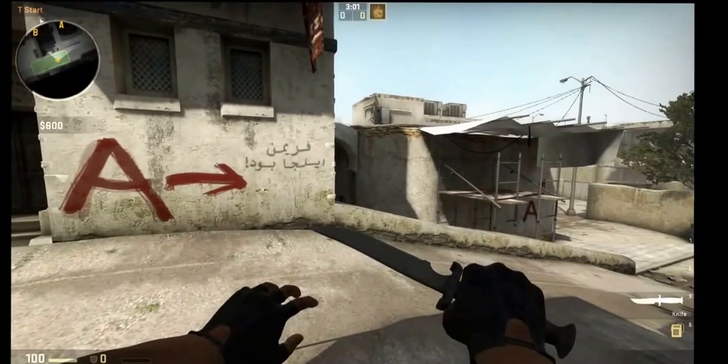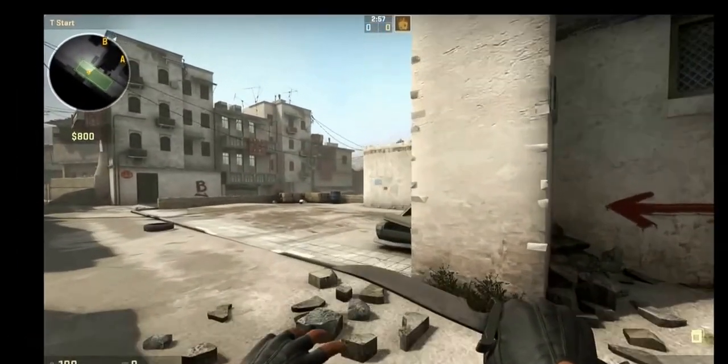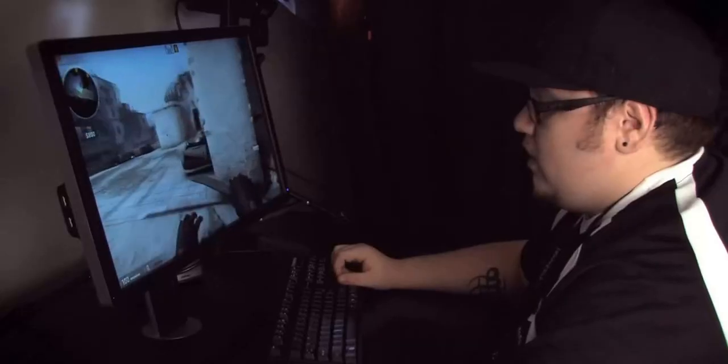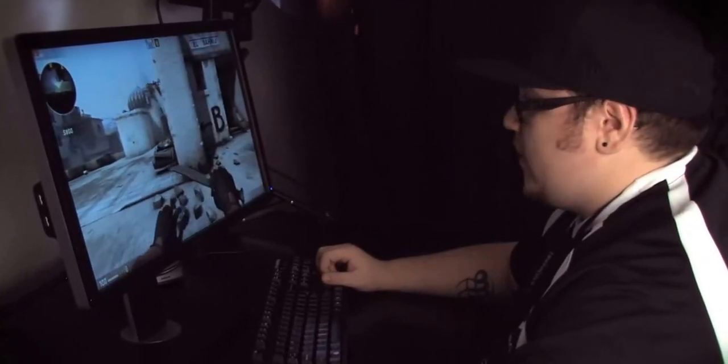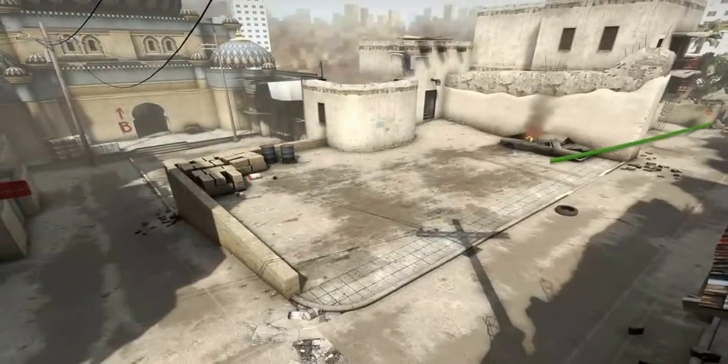Today on Dust2, I'm going to be going over how to properly bomb position yourself to help your team out in any situation. The current strat that we do for a B split on this map would be a fake cat and put weight into B tunnels.